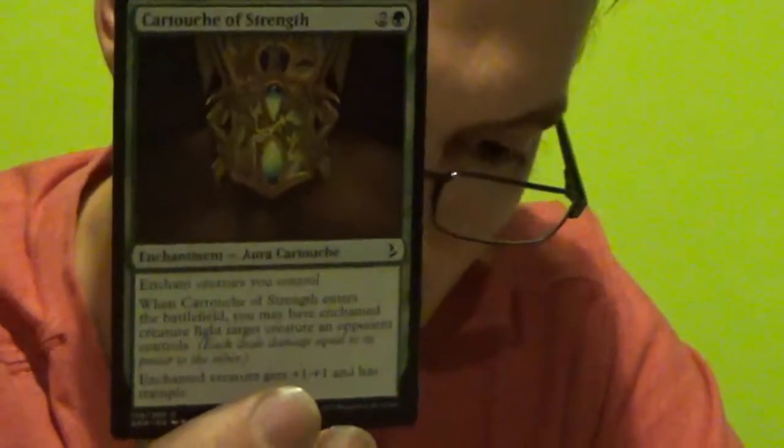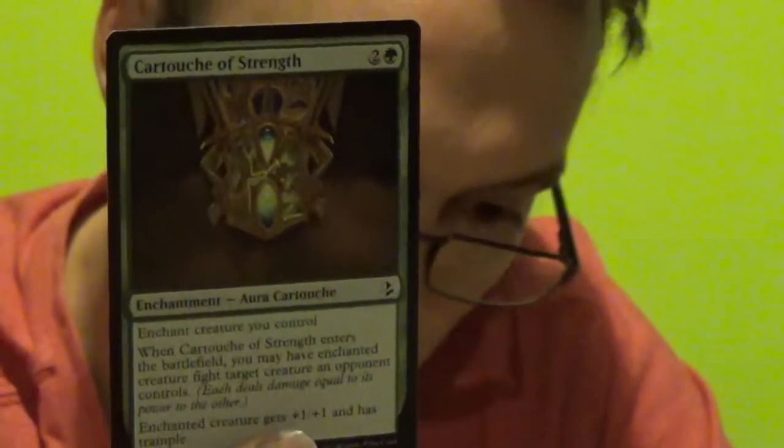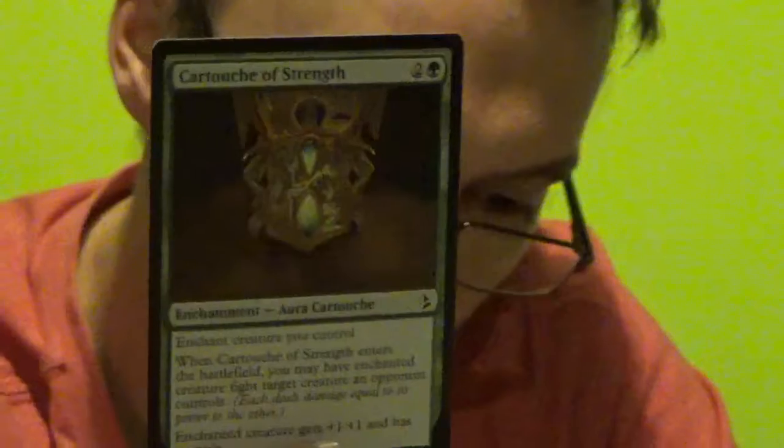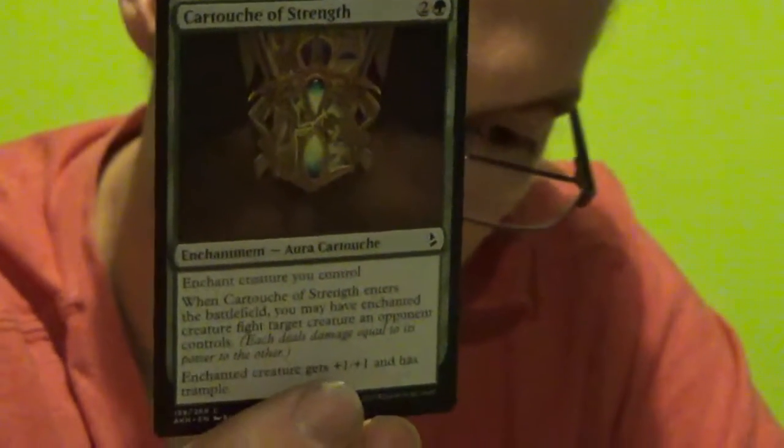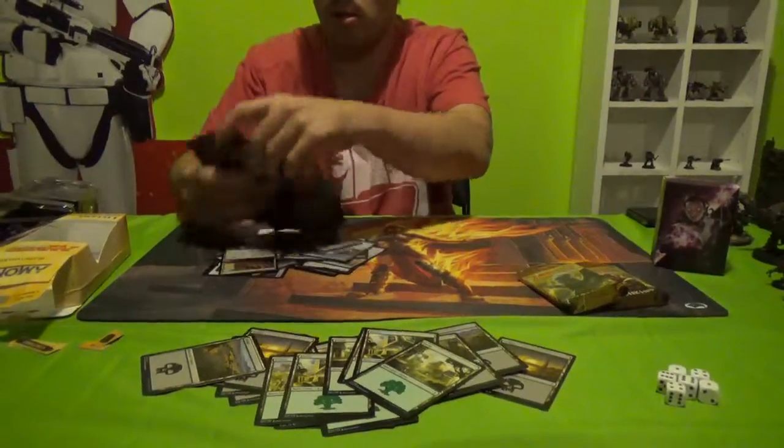Cartouche of Strength — 2 colourless, 1 forest, enchantment aura cartouche. Enchant creature you control. When Cartouche of Strength enters the battlefield, you may have the enchanted creature fight target creature an opponent controls. Enchanted creature gets plus one plus one and has trample. Gift of Paradise: 2 colourless, 1 green, enchant land. When Gift of Paradise enters the battlefield, you gain 3 life. Tap it: add 2 mana of any colour to your mana pool — it's awesome. This looks like it could be an interesting deck, lots of plus ones and minus ones happening.